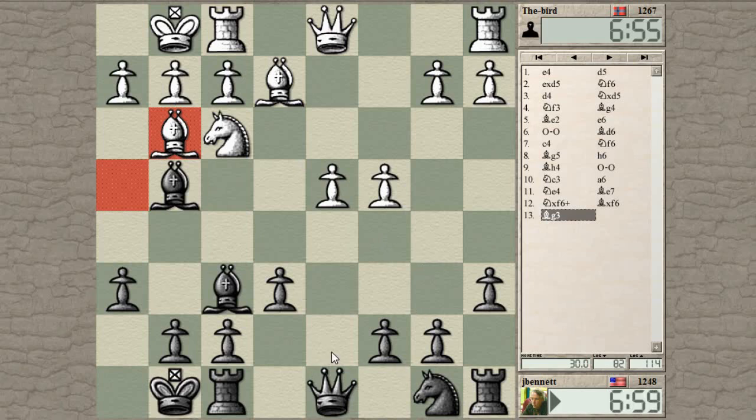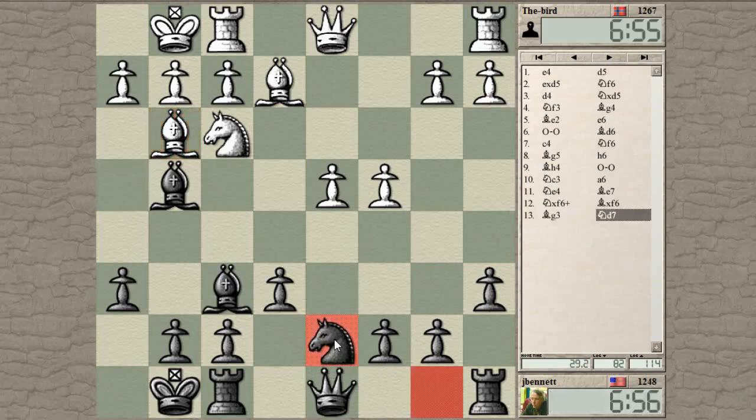If I play knight to d7 I probably want to play that anyway, then wait to see what happens. After c5, if he lets me play it I can — and if he takes, I can take back with the knight, and if he trades queens I can take back with the rook. Should be okay.